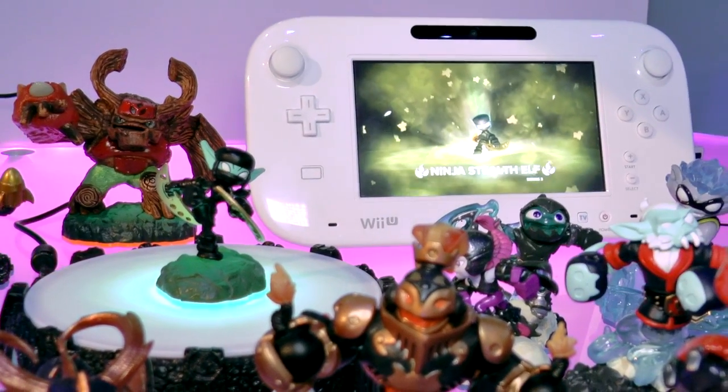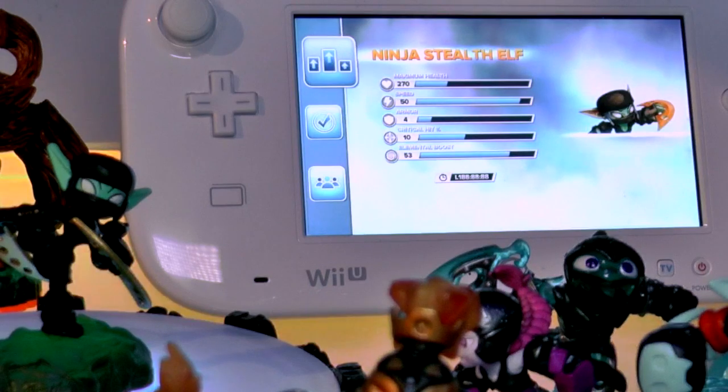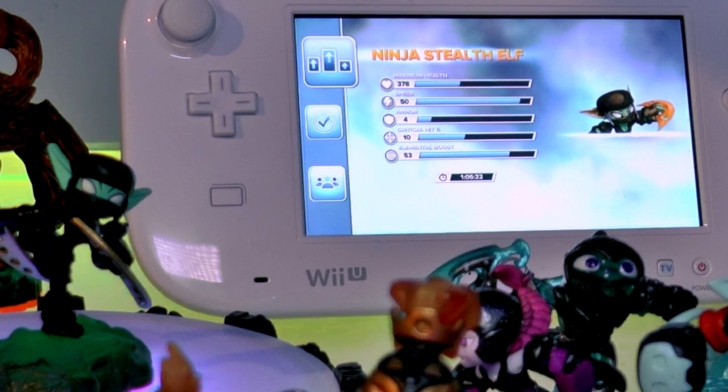Stealth Elf has a health of around 270. Here it's been slightly upgraded, so you'll see that bar jump up a bit. She is one of the fastest characters we've seen, at a speed of 50, so she's going to be very quick and very hard to catch around the arena.